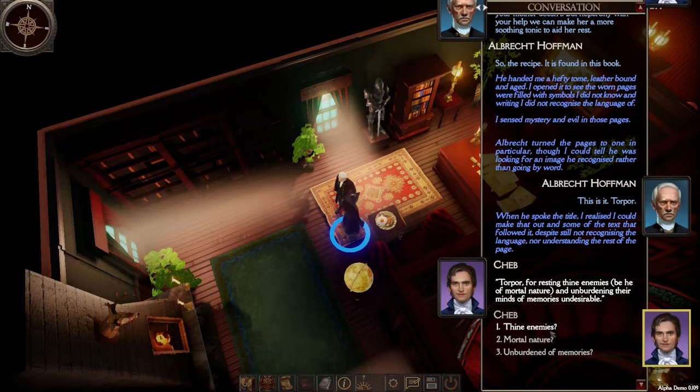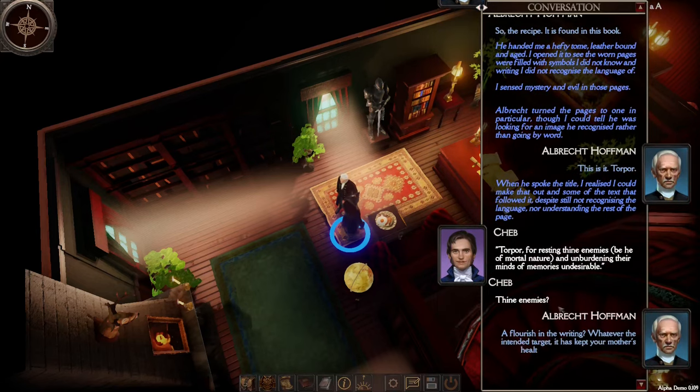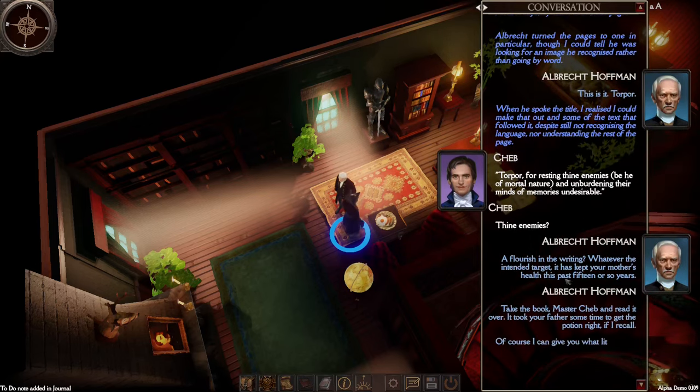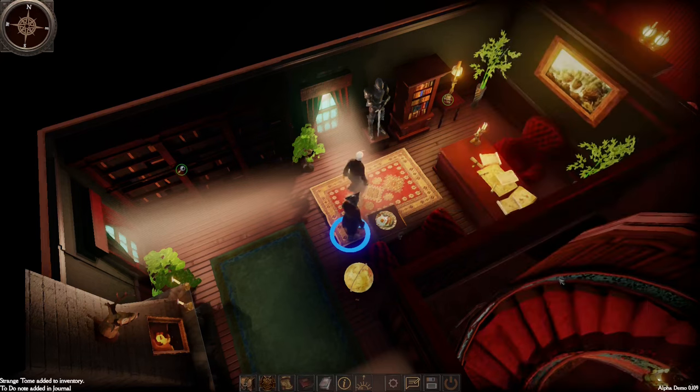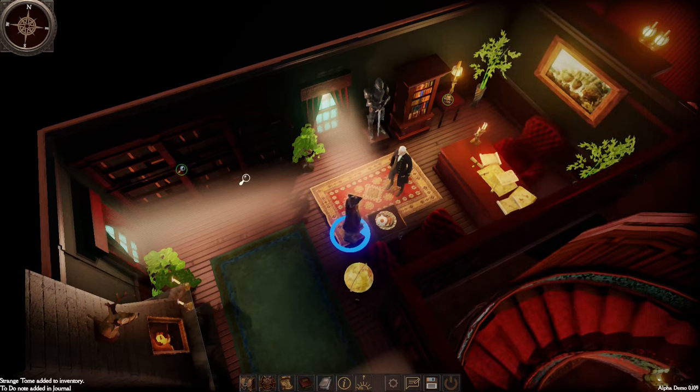Minion diversity: the minion types are skeleton, zombie, wraith, flesh golem, lesser demon, and greater demon. Craftable minions: no — minions are created via a ritual, which requires ingredients. Requires corpses: yes — this includes the corpses of some key NPCs, which should be fun. Thanks for watching. I've got more videos on necromancy stuff coming soon.